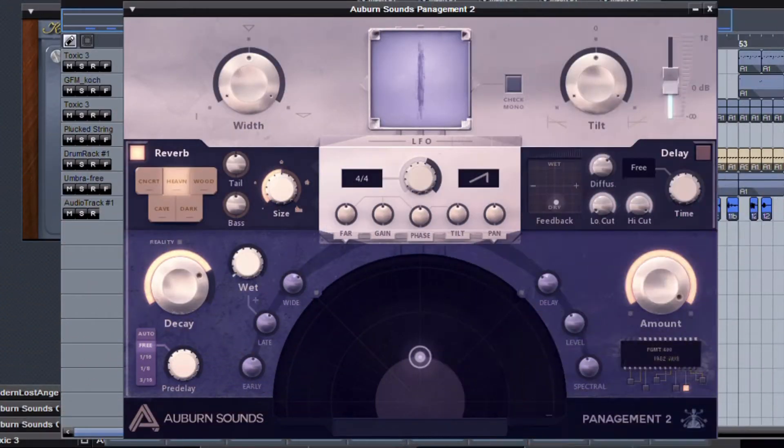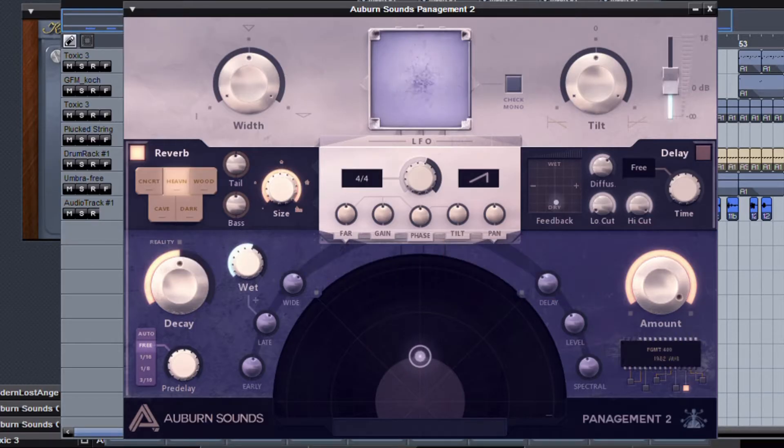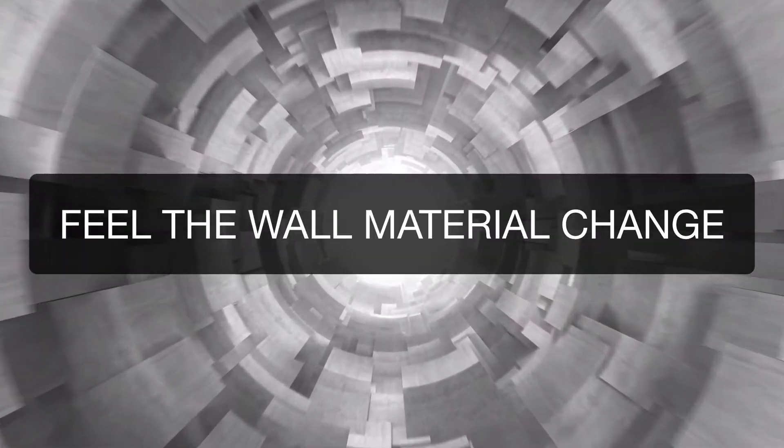The heart of Panagement is still binaural positioning. But now Panagement got reverb to make it more like reality. Choose between 5 different room presets and feel the wall material change.